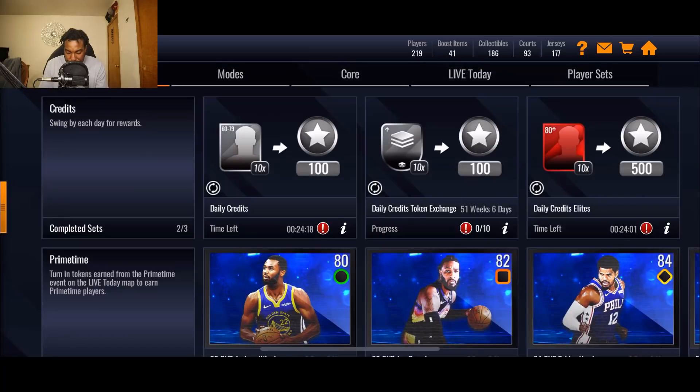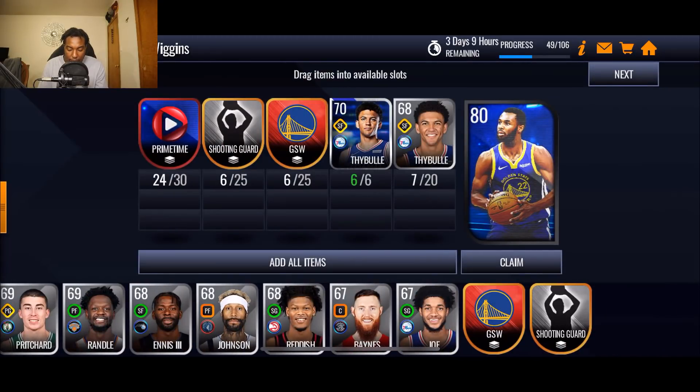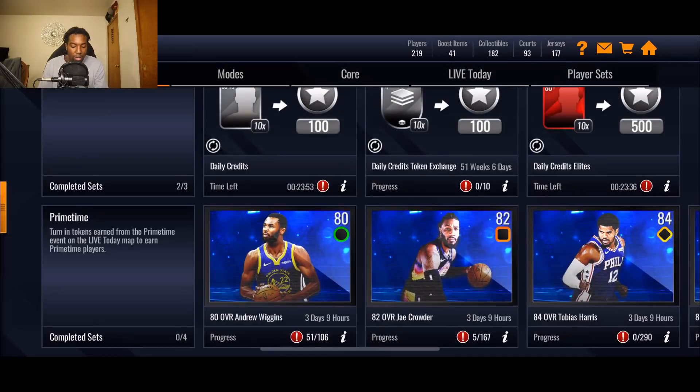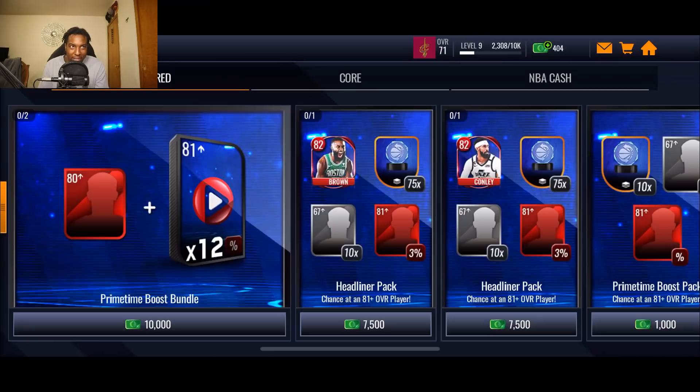Let's go back over to sets. Let me add some more things to the set — I'm going to add these two primetime collectibles, a Golden State Warrior collectible, and a shooting guard collectible. So now all we need are six primetime collectibles, 18 shooting guard collectibles, 18 Golden State Warriors collectibles, and 13 more silver players. The silver players are going to be easy to get.